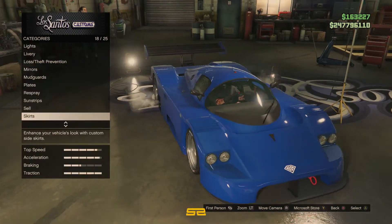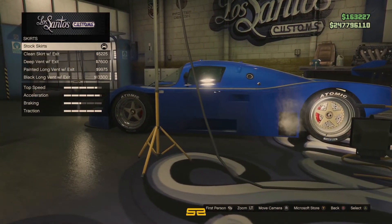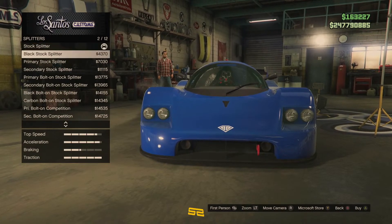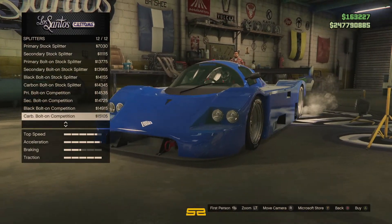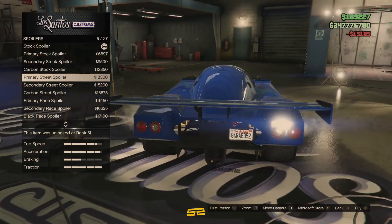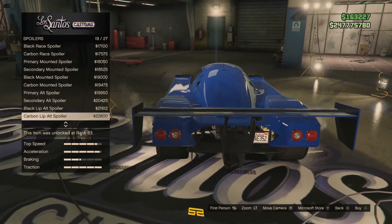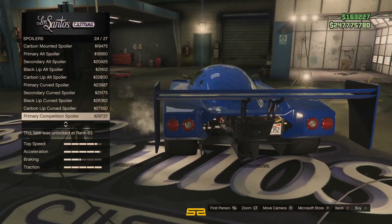To sell it, we'd get 1.7 million. I'm going to leave it carbon — carbon suits this. I don't like those types of spoilers. They've got 27 different spoilers for this thing. I know a lot of them are just similar with different colours, but there's still a lot.